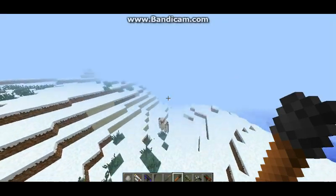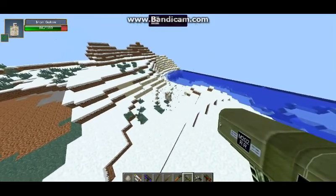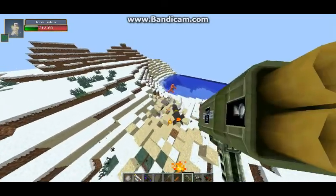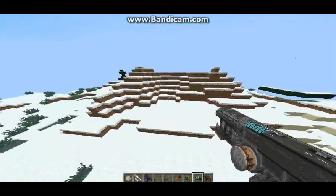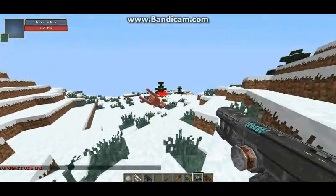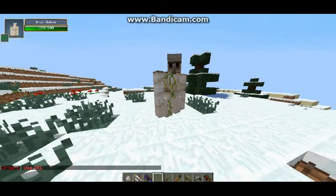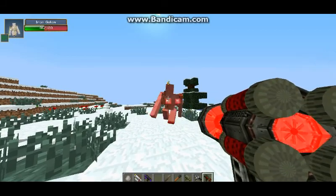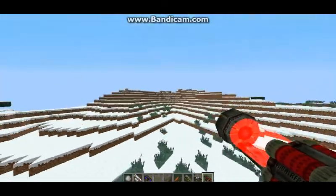The gas grenades — you just throw them and it gases the enemies. There's also a little rocket launcher. The tesla does a ton of damage — just like an electric thing, it did 65 damage right there. The last weapon before the finale is the einstein, which is like a laser that does damage per second, and it amputates the mobs, which is really cool.